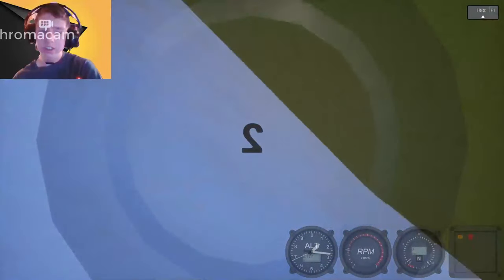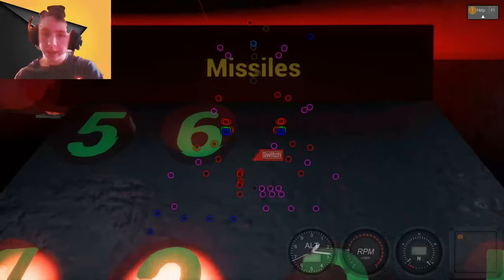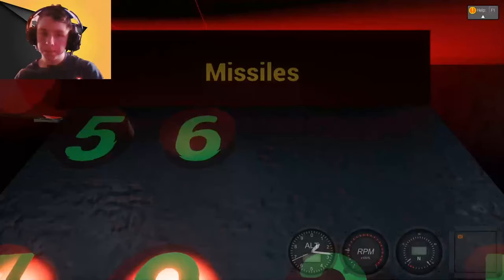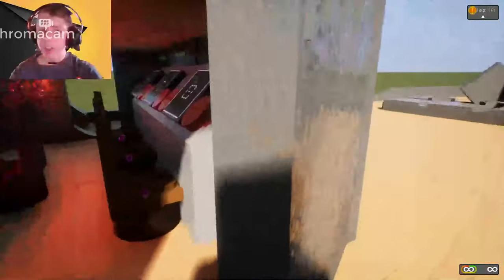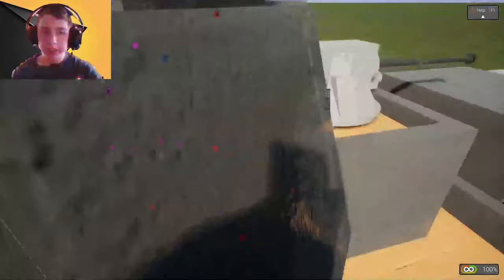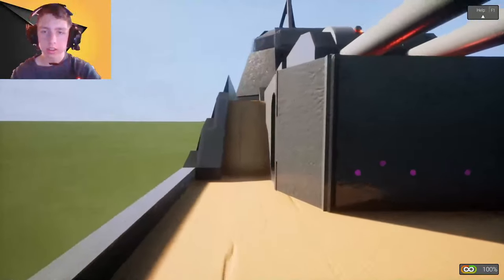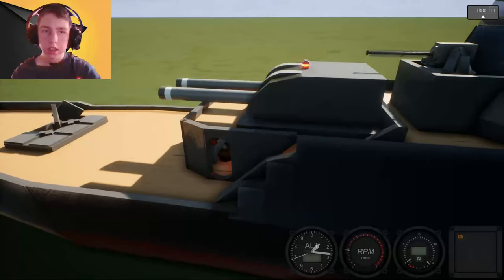We're getting close though — look at this. Oh wait, no, that's just a flag. Never mind, but yeah we are getting close. It's just a matter of time. I think it's on numpad 3. Hold on, I need to look this up. Is it numpad 3? Page up, page down? I think I need to read the instructions on this real quick, so I'll be right back. Okay, so I went ahead and read the instructions and I think I know how to operate this now.